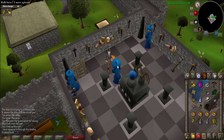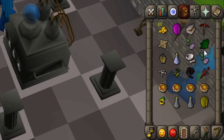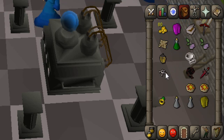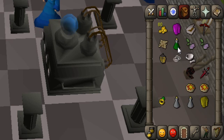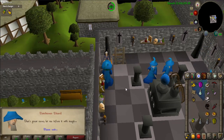Return to the Watchtower Wizard and talk to him — he will tell you how to make a magic ogre potion. First, add guam leaf to the vial of water, then add the Jangerberries but be careful not to eat them. Use the pestle and mortar on the bat bones to grind them down and add them to the mixture. Talk to the Watchtower Wizard again who will enchant it.